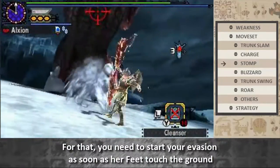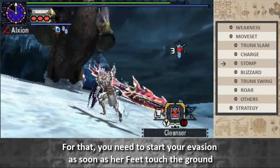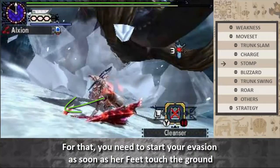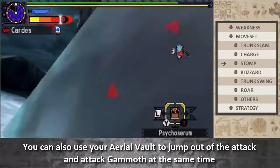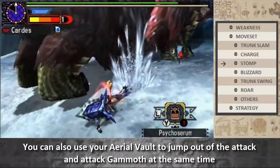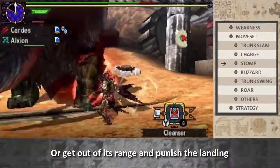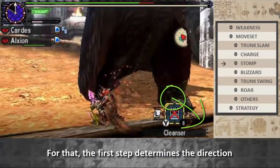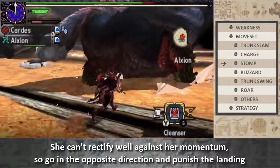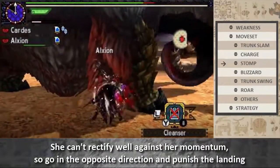To do that, you need to start your evasion as soon as her feet touch the ground. You can also use your aerial bolt to evade and attack Gamoth at the same time, or get out of its range and punish the landing. For that, the first step determines the direction — she can't correct well against her momentum, so go in the opposite direction and punish the landing.